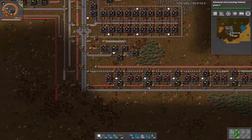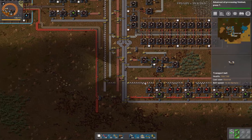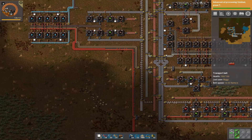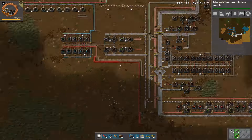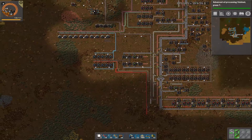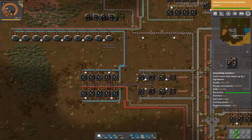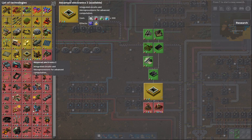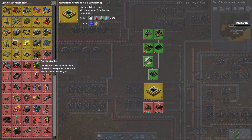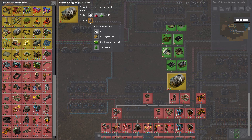We've got a pretty good supply of red circuits going now, and they're backing up, which is nice. Kind of tones down the whole factory when stuff like that gets backed up. Of course, if we kickstarted another research it would dial that back a little bit, but I don't want to unlock high tech science packs before I unlock the purples.